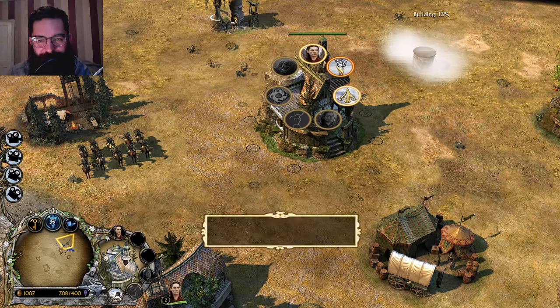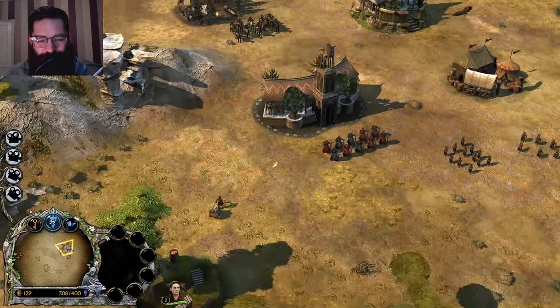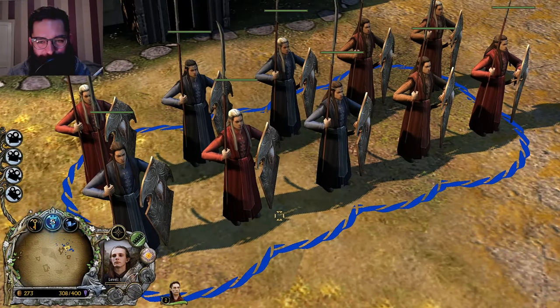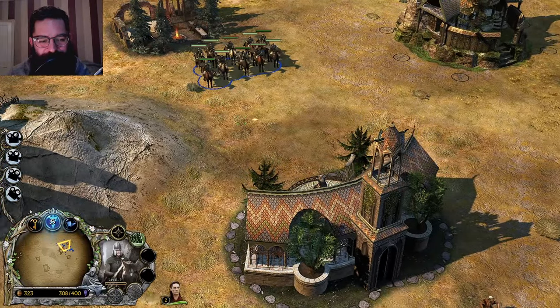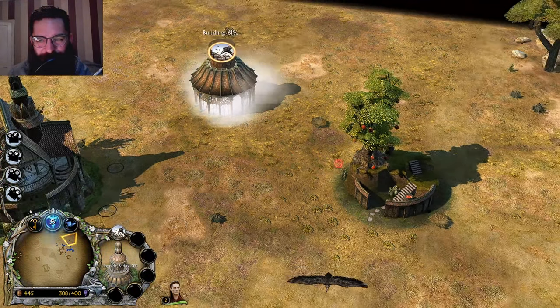Let's get Elrond out - oh no, we can't afford him, he's too expensive. We'll get Arwen out instead. But I think that's all I need to show about this faction. Look at these models - they're ready for a scrap, aren't they, in their bathrobes. We'll just have a look at Elrond's library because if memory serves, you can see him standing outside with Bilbo, and I think that's pretty neat.